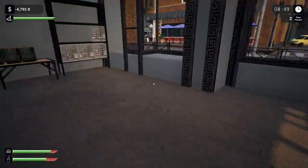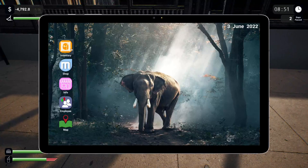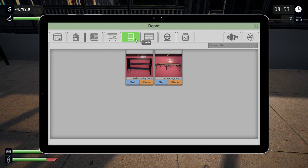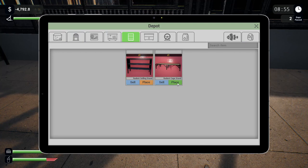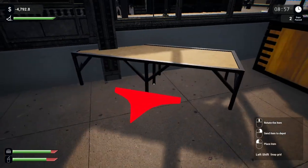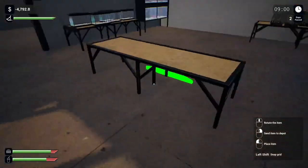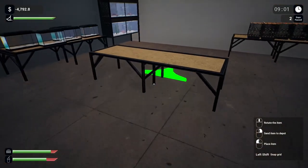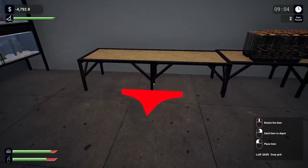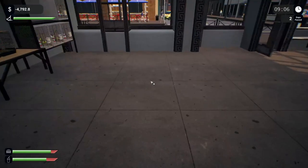We put some hamster stuff down so I think the hammies we got are going to have to go here. Going into our inventory — I'm pretty sure we brought some stands. Going to rotate this item because I believe this is the front. We're going to have them near the till. Hopefully it's not too close to my old fish though.